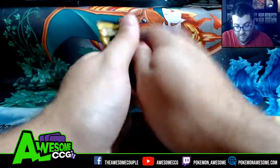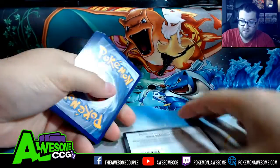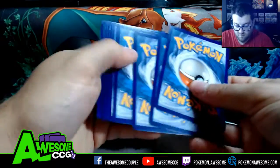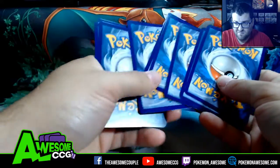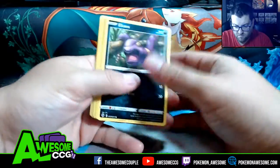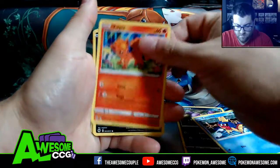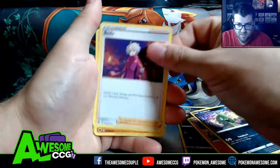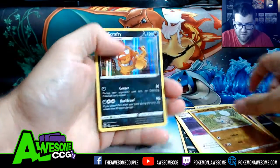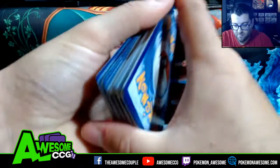There's probably nothing in this last pack — I'm not expecting anything. Upside down, upside down. We got Carvanha, Swellow, Vulpix, Trubbish, Bead, Machop, Rockruff, and a Scrafty. So I got nothing out of this box.